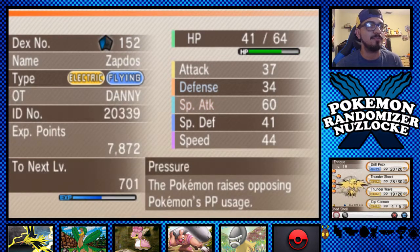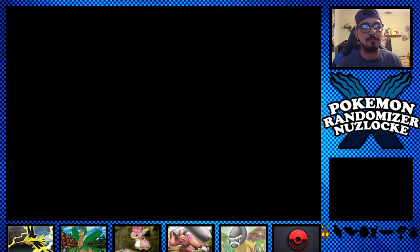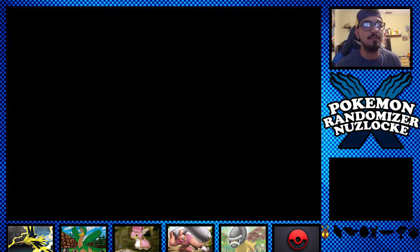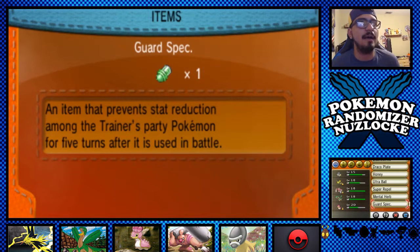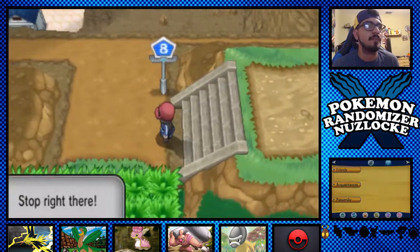Enrique has this Shed Shell item — what does that do? The discarded Shed Shell enables the holder to switch out of battle without fail. That's actually pretty cool. I think if I have him out against something like a Wobbuffet, I hope it would let me switch out. Not sure, but let's get into it.